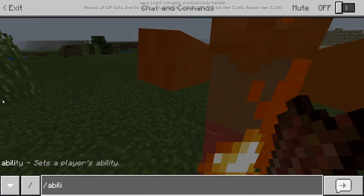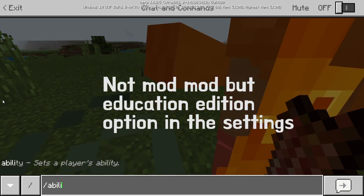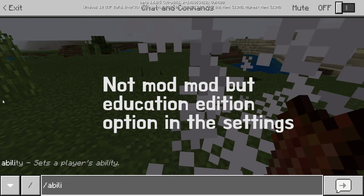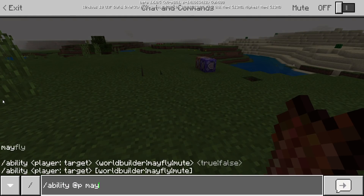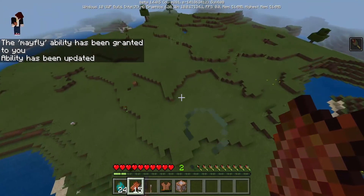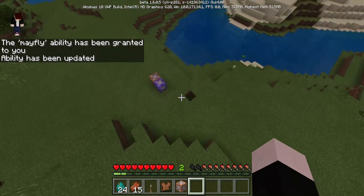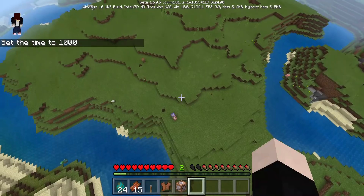So for the flying thing, you have to use the `ability` command. Make sure it is version 1.6.0.5 and you're using the Education Edition mod. Run `ability @main fly true` and if you do this, then you can fly in survival mode. So this thing basically becomes a 'survivative' mod.